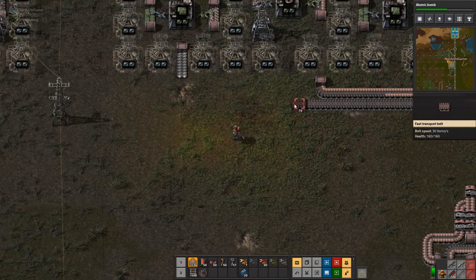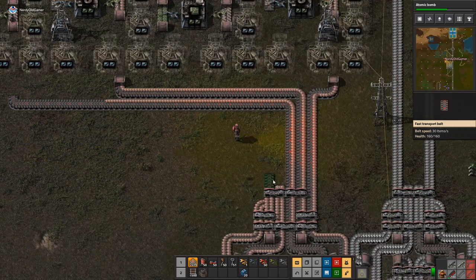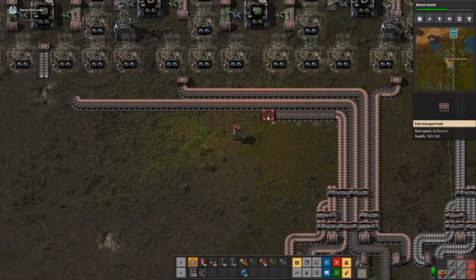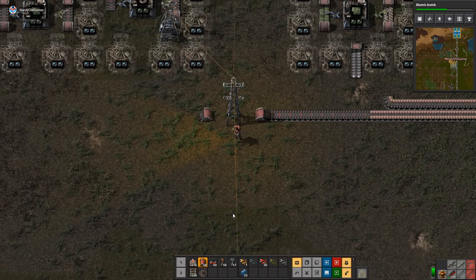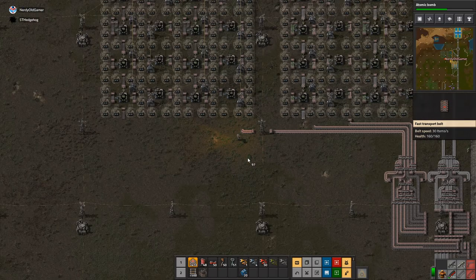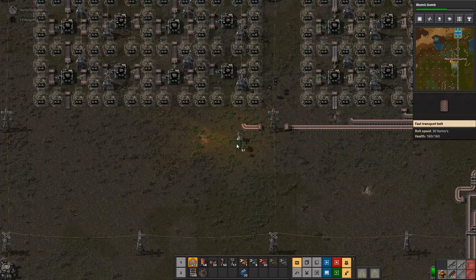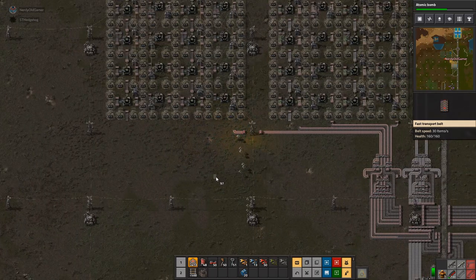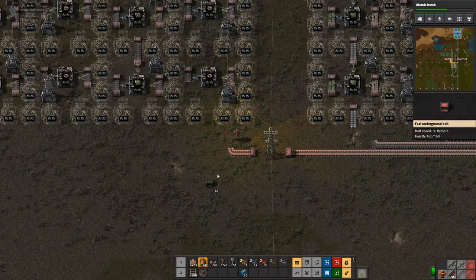I'm going to have to do this a little bit differently because we're going to need more. We'll do it like this. If I put the train stop over here — I think I might actually need to make it eight by eight. We'll see.